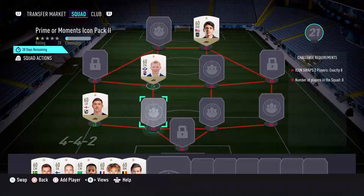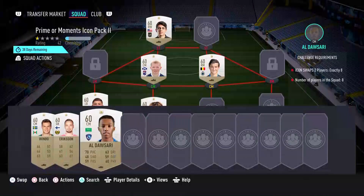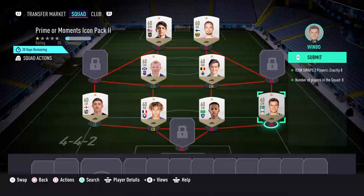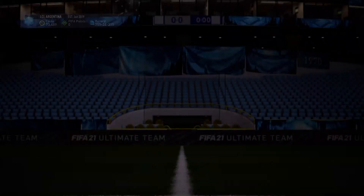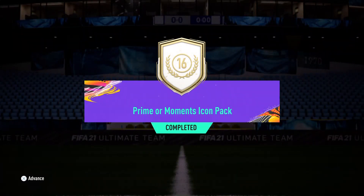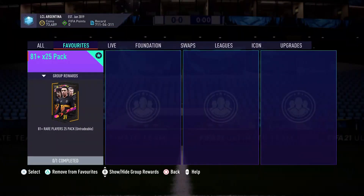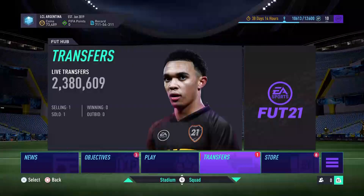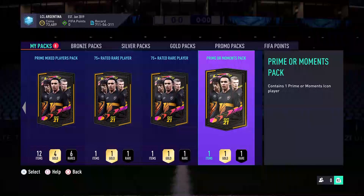Hopefully you enjoyed my Arturo Vidal review — he's definitely worth completing. Now come on, my heart's beating, I am so nervous. We are doing the icon swap roulette, that's what I'm trying to say — I can't even talk because I am that nervous. There we go, we have successfully submitted the new prime or moment icon pack, never seen before in FIFA 21 until now! I have two tokens left and I'm definitely doing the 81 to 25. Let's go straight into the prime or moments pack — opening in five, four, three, two...